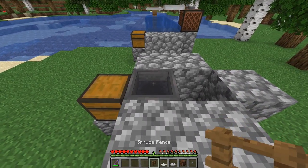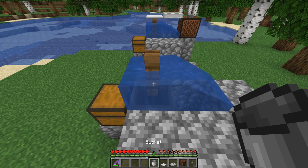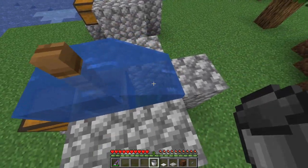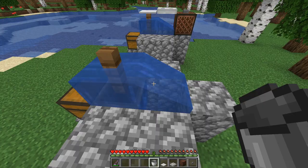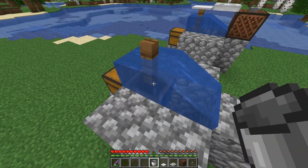Then we're going to put the spruce fence down, grab our water, and put the water right there. The water should not spill out — it should only go into this block right here. If that happens, you did everything right!